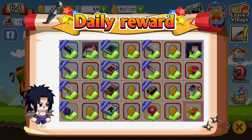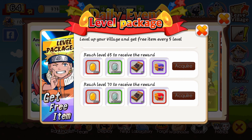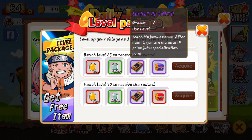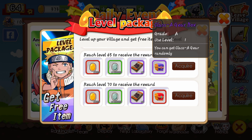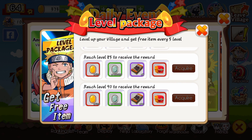Next is the level package. Every five levels you get new materials. I'm about to hit level 65, so I'm about to get 300 gold, 100,000 silver, times five secret of earth, and one class A gear box. And then it just gets better and better from there on out.